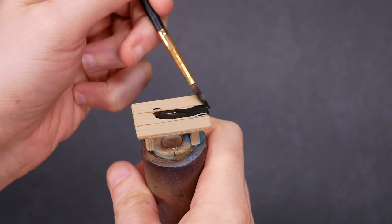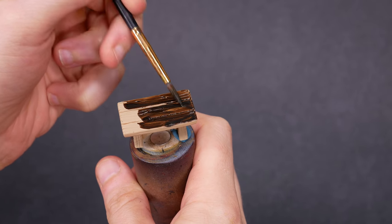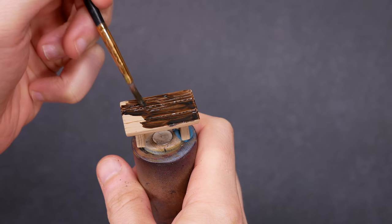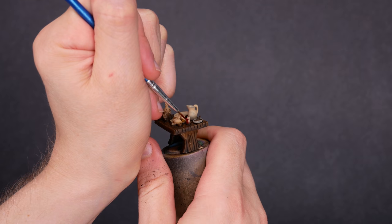Let's paint up a table for them, and some more scenery for the bar. I primed this stuff with tan, and then for the wood texture I used Wormwood contrast paint. Then I got to painting all the little details that give flavor to the place.